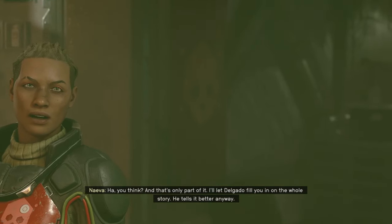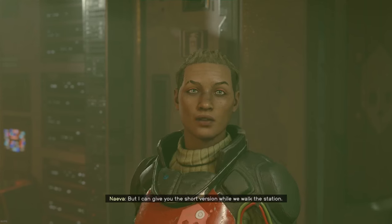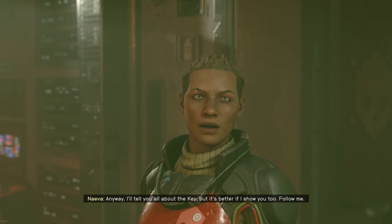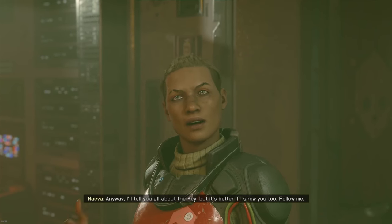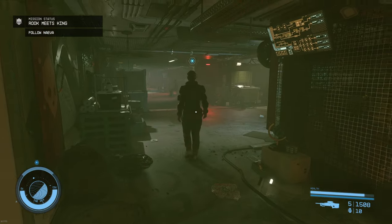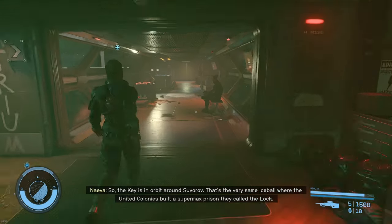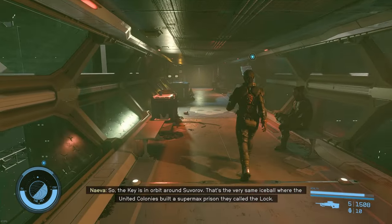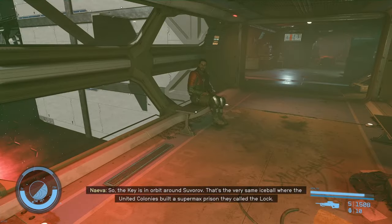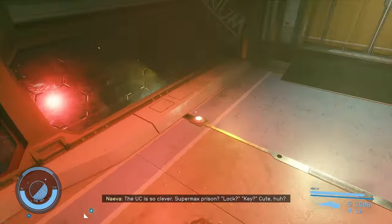I am trapped in a dialogue. I'll let Delgado fill you in on the whole story, but I can give you the short version while we walk the station. I'll tell you all about the key, but it's better if I show you too. Follow me. Rook meets king — follow Neva. I think there's some minor loot along this hallway, but not much. I do find the pirates along the hall kind of amusing — they usually have some kind of snide remark to make, or they're talking about Grog.